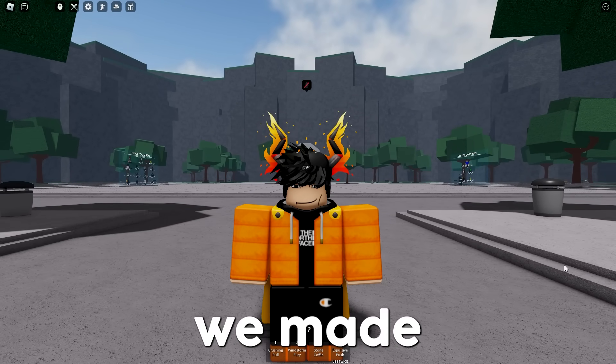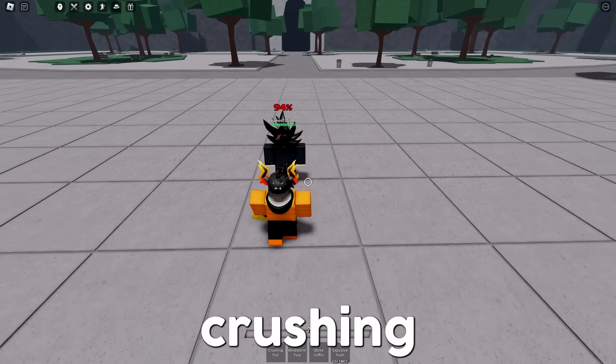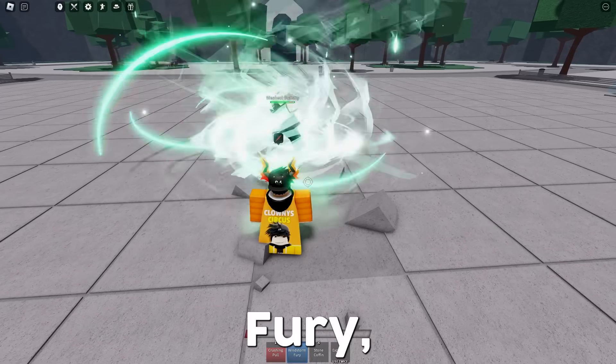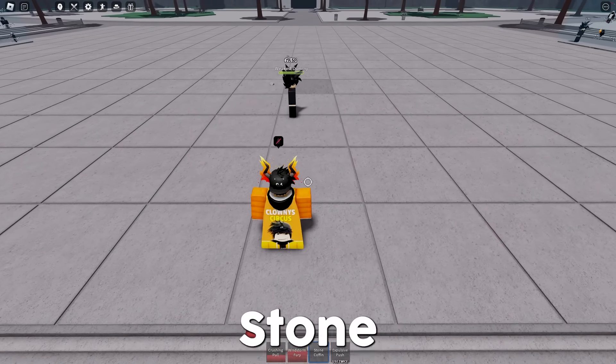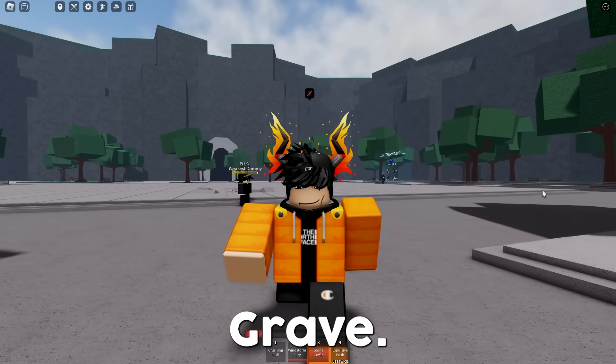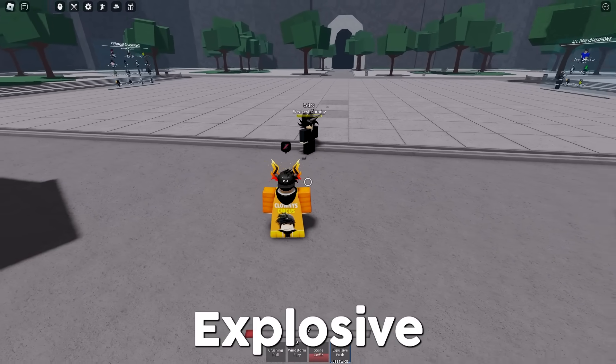As of right now, Tatsumaki has 4 moves. The first one being Crushing Pool. The second move is Windstorm Fury. The third move is Stone Coffin, which used to be named Stone Grave. And then we have this new move called Expulsive Push.